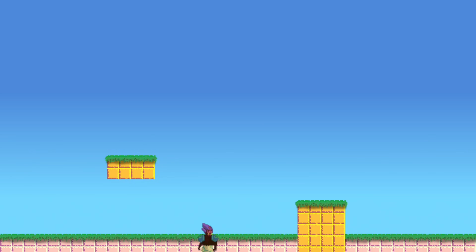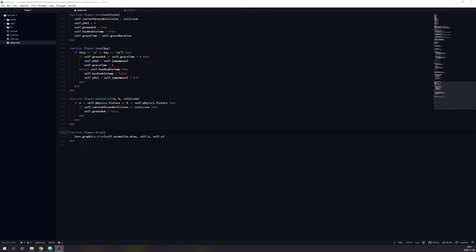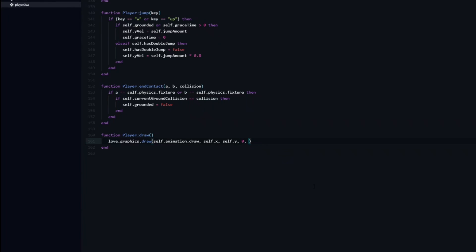The reason the sprite is offset is that the image is being drawn from the top left corner, while our player's x and y coordinates are at the center of the physics object. We can fix this by offsetting the image by half of its width and height. While we could do this by modifying the draw coordinates, we might as well do it properly and change the origin point. To offset the origin point — done with the 7th and 8th arguments — we first need to set the arguments that come before them: rotation set to 0 meaning no rotation, and x and y scale set to 1 meaning no scaling. Now we can set the origin point offset to half of the image width and height respectively.